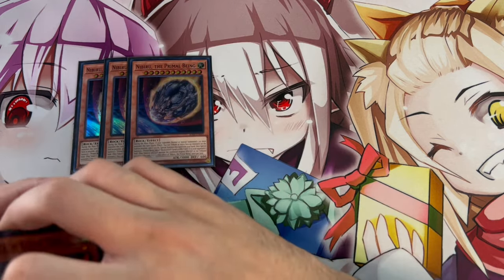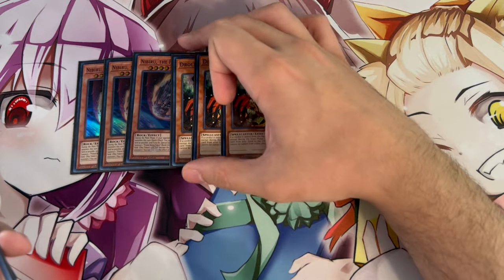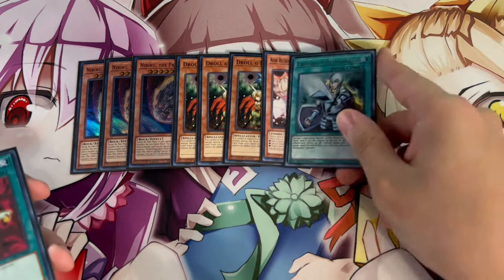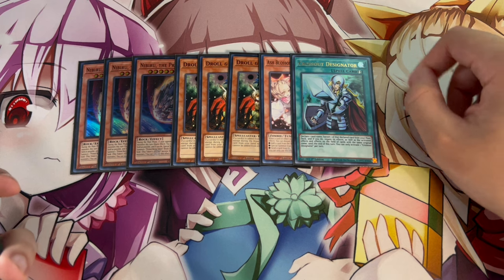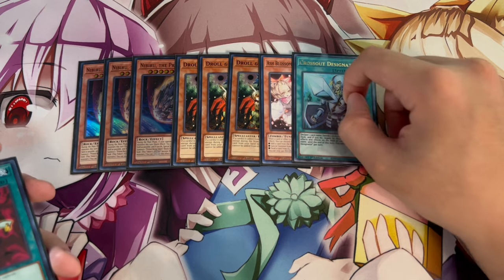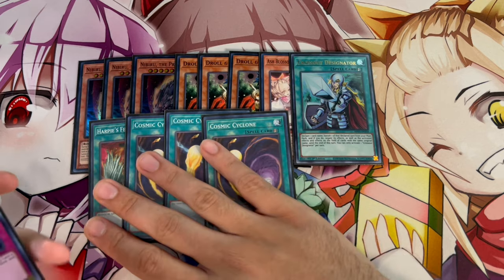For the side deck, we're playing 3 Nibiru — really good in today's format, specifically against Fire, and also great against a lot of Rogue decks. 3 Droll and Lockbird: this is a card this deck loses to, so you want it as a Crossout target, but it's also great into decks like Marincess. The 1 Ash and 3rd Crossout are for when you go first in Games 2 and 3, knowing your opponent will side in hand traps — the Crossout package stops them from using Droll against you. We're also playing 1 Harpies and 3 Cosmic Cyclone for back row hate, great into Labyrinth and Snake-Eye matchups.